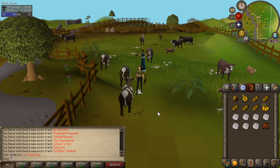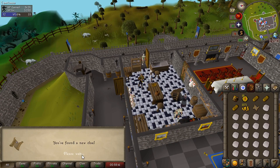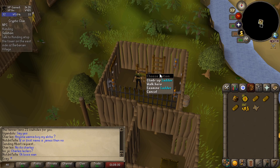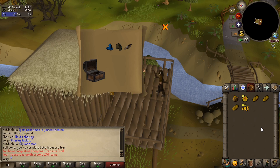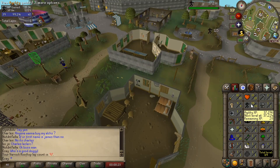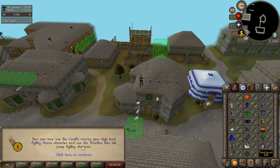We got a beginner clue scroll from a cow — it says to talk to the cook in Lumbridge Castle. We go talk to the cook, get a new clue, then tan some cowhide for money. After selling the tanned cowhide we've got some more gear and complete the last step of the clue scroll — we get a wizard's hat, leather cowl, and short bow. Final lap... level 40! You can now use the Canifis course, pass high level agility arena obstacles, and use the obsidian lake eye jump agility shortcut.